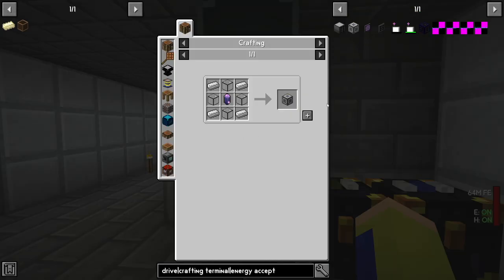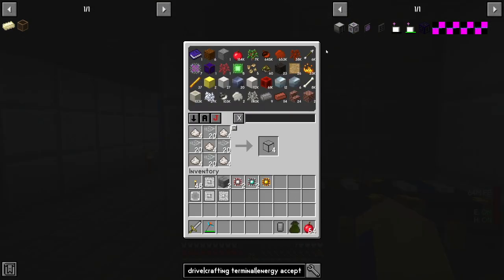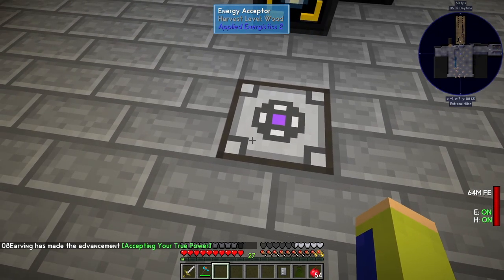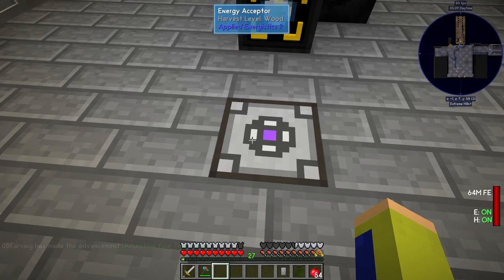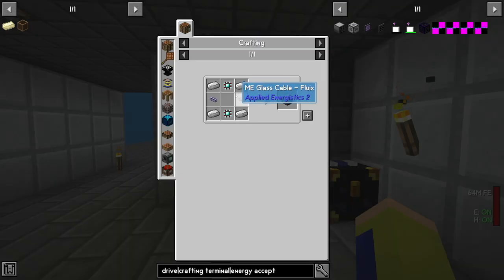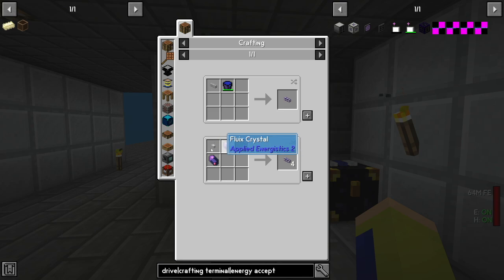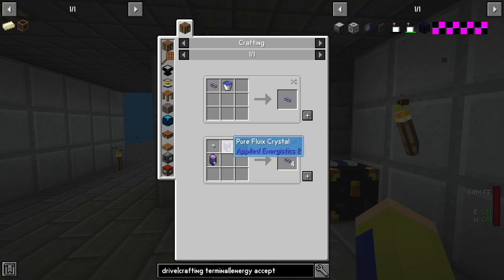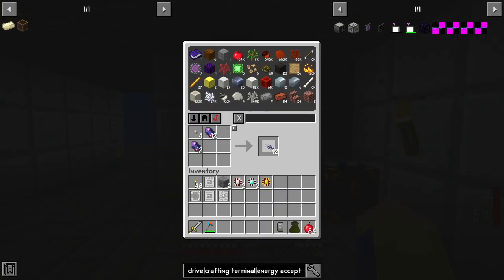The next things to craft are: first the energy acceptor, because Applied Energistics uses a different type of power. That requires quartz glass, so I craft that quickly and then craft the energy acceptor. We'll place this here — it has a flux duct underneath so it should get power. After that we need some way to store items, so we'll make the ME drive, which uses two engineering processors and some ME glass cables made with quartz fiber and fluix crystals.